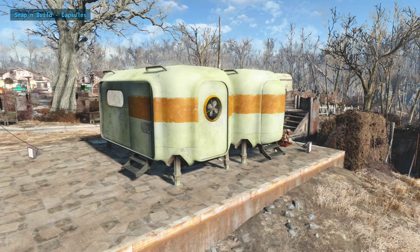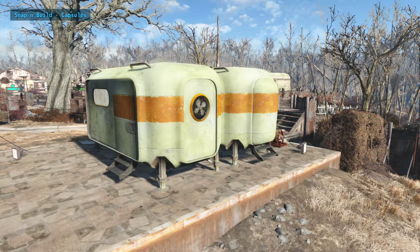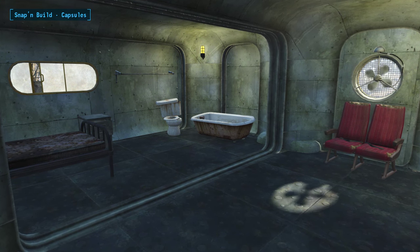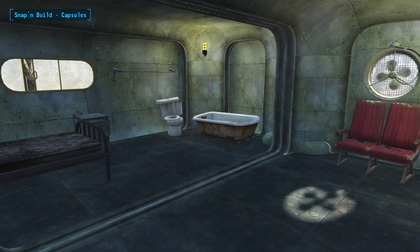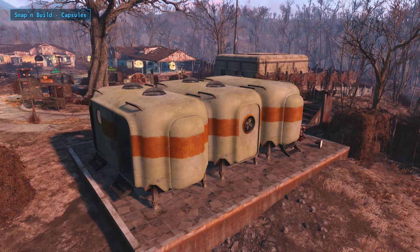The second Snap and Build mod is the Capsule. The mod itself is built exactly the same way as the bunker, but this time you'll have all of the assets to make your own trailer. And as you can see, all of the pieces merge with each other perfectly, creating a streamlined look. With the creation kit coming out very soon, we can't wait to see just how many variants of building and settlement options modders are going to be able to choose from.